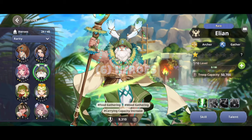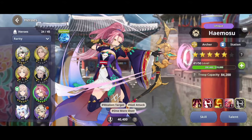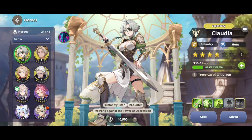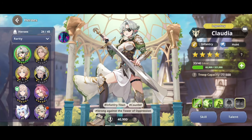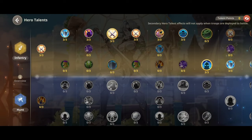Heroes: there are four types — uncommon, rare, unique, and legendary. It is preferable to invest in unique and legendary heroes. If you don't spend much money, upgrading legendary heroes will be more difficult. In a different video we'll talk about hero abilities and skills.